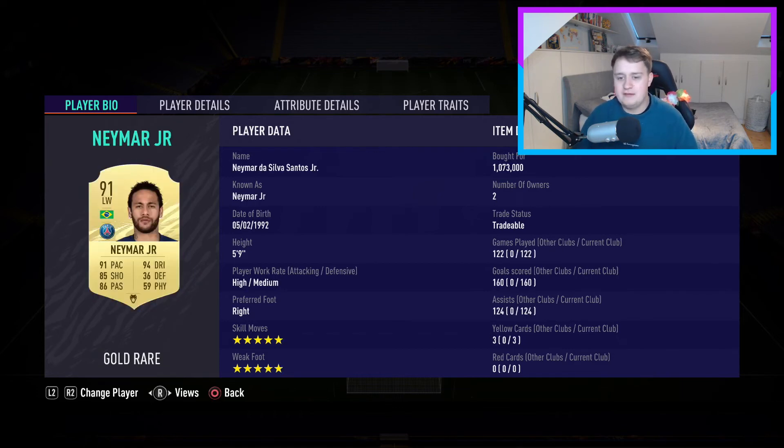The last player in the team is Neymar da Silva Santos Jr. What a player — five-star skill moves, five-star weak foot, so elite I cannot even begin to tell you. Look at his stats: 122 games played, 160 goals, 124 assists. Now, about 50 of those goals and assists probably came from squad battles games I was doing for objectives, but apart from that he is ridiculous. I play him at CAM in the 4-2-3-1, and that CAM position in that formation was made for him.